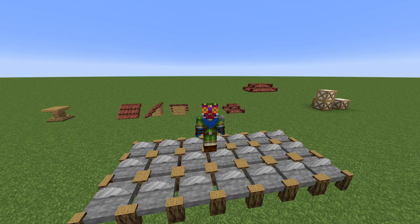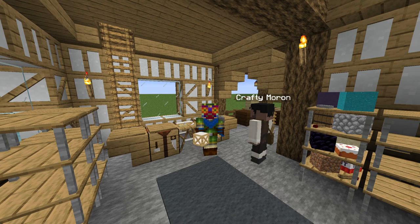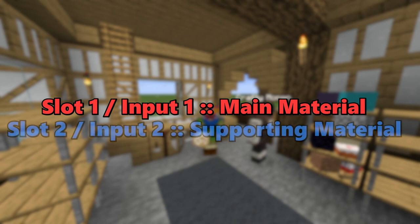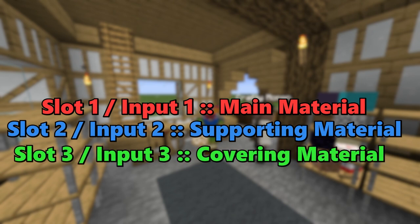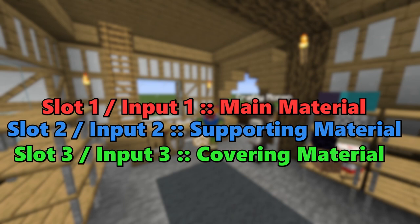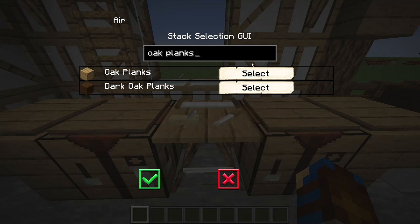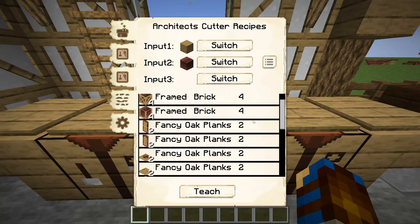I am hoping that this has made a little bit of sense to those who are still confused about the architect's cutter and the input slots within the sawmill's interface. As long as you can remember that slot 1 and input 1 are for the main material, slot 2 and input 2 are for the supporting material, and slot 3 and input 3 are for the covering material, then you should be good to make and teach these recipes with ease. If not, trial and error is still a fine way to get the recipes you want — just change the position of blocks within the slots and inputs until it works for you. Keep a note of the recipes nearby to help with remembering as well.